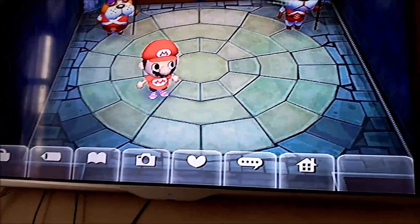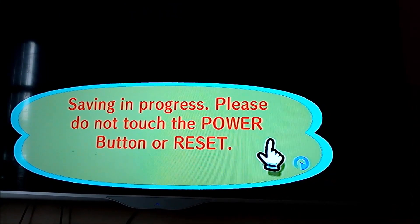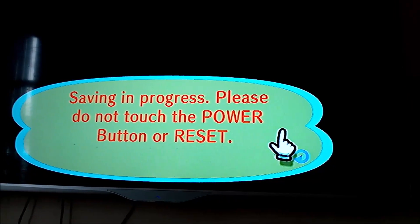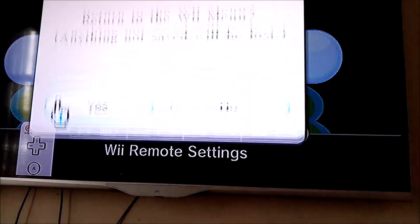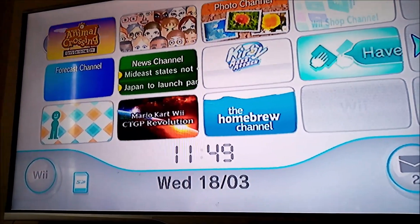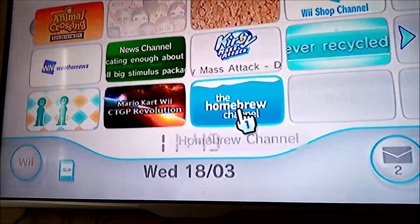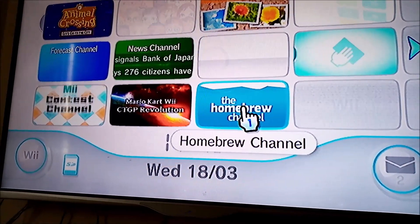Now let's go to the Wiimifi patcher. After it's saved, go to the Wii menu. If you have the Wiimifi patcher app, or you're using the DNS patcher for Wiimifi, it doesn't matter which one you use — it's the same method basically. I'm going to use the one on the Homebrew Channel.